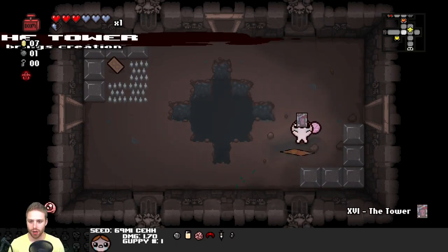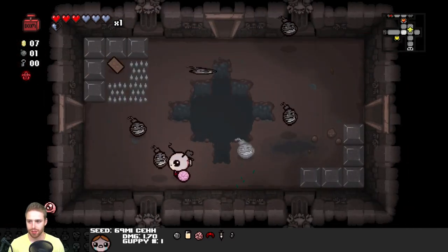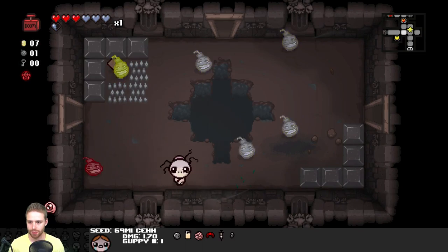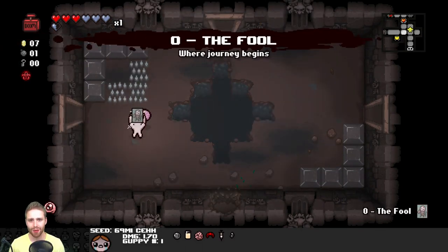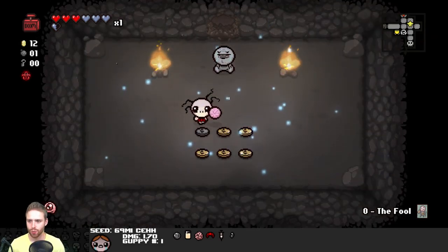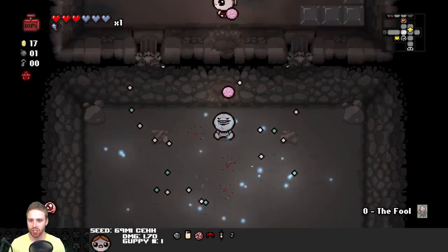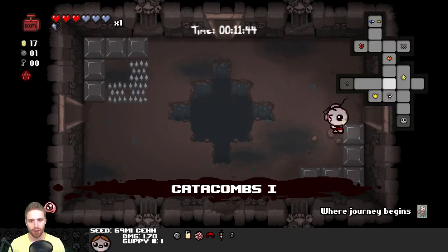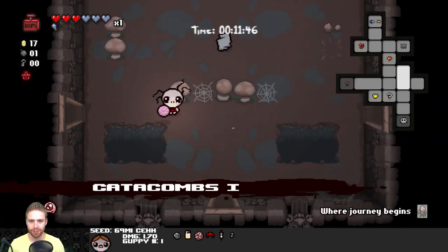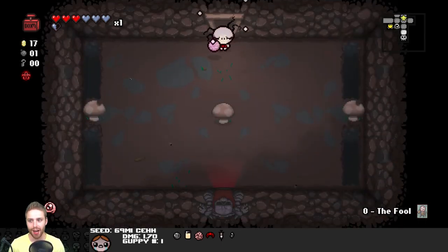I'm gonna just bomb for one of these cards. Tower card. I can time that whenever I want. Oh look at that - we got a secret room and a fool card. That actually wasn't so bad. Now if we just had a key I could get into the shop. Life is rough.